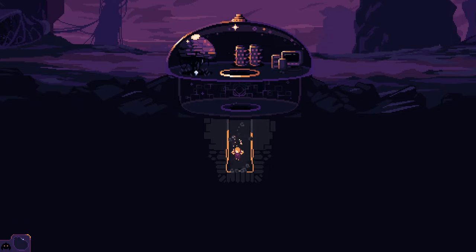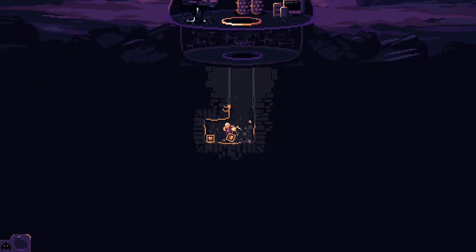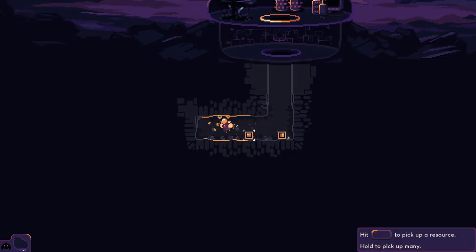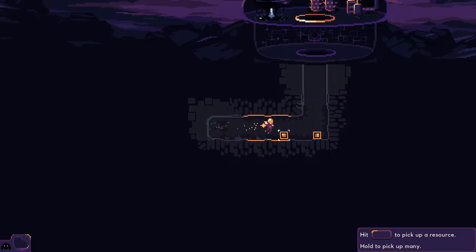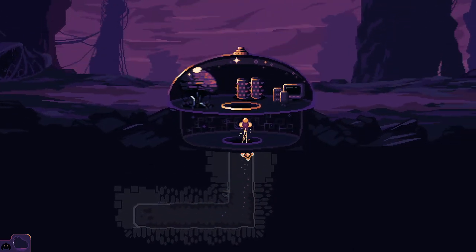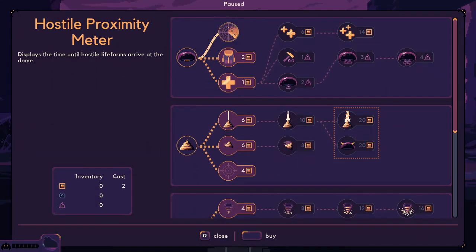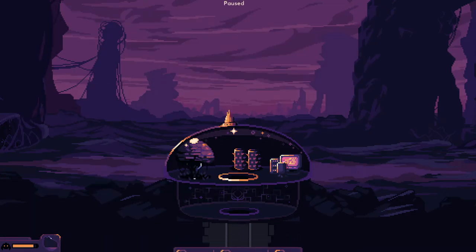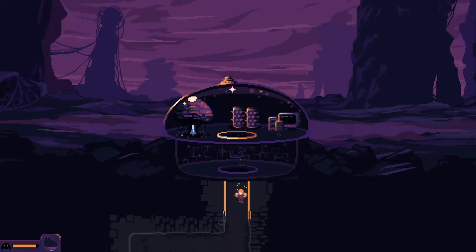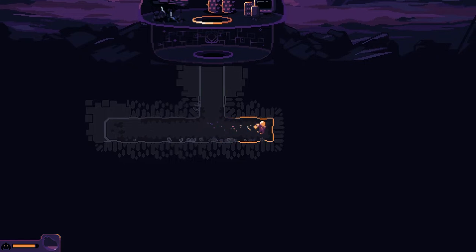Of course we're gonna start digging. They did change the controls a bit — now picking up stuff and dropping stuff are different keys, which might help. It's also a little less wide. Okay, gotta get used to the controls again, but we still have some time.